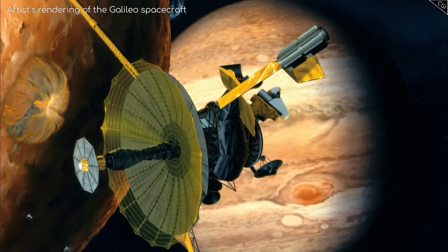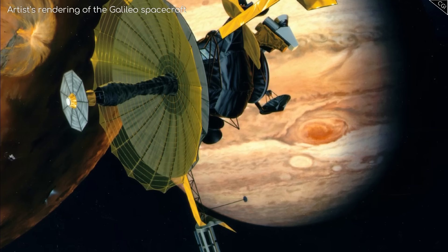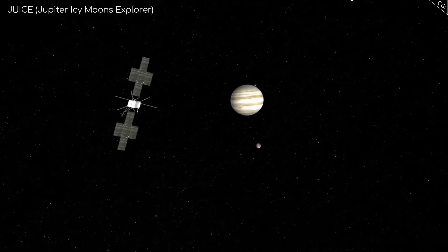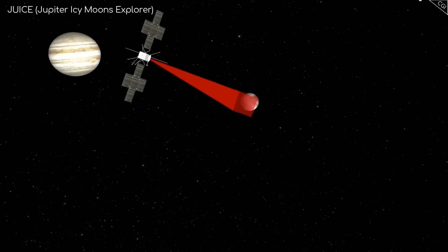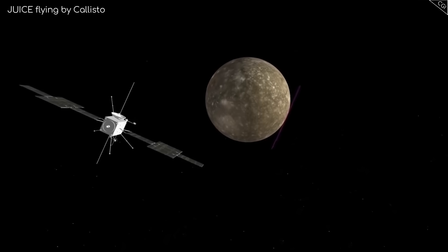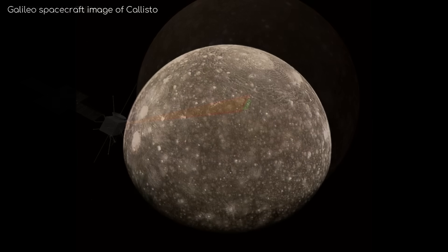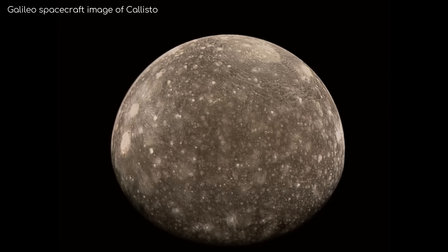While Galileo did an admirable job studying Callisto during its few flybys, there are still a lot of information gaps that need to be filled. With any luck, we'll get that from the European Space Agency's Jupiter Icy Moon Explorer, due to launch in 2022, which will reach the Jovian system by 2030 and will explore Jupiter and three of its largest moons — Ganymede, Callisto and Europa. ESA has planned several close flybys of Callisto during this mission. This mission might provide more insight into questions like does it have a subsurface ocean, and if so, does it or can it sustain life? Beyond that, there are also questions we haven't thought to ask yet. Who knows what more we will still discover about this incredible moon.